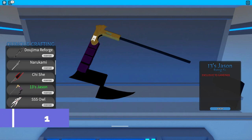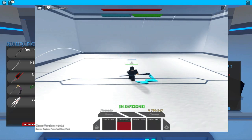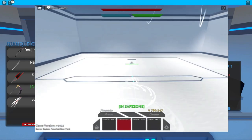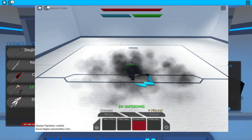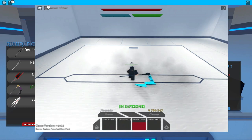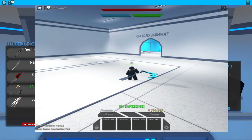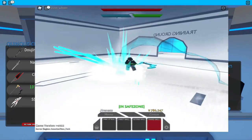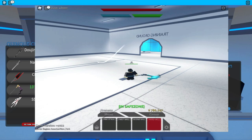The next weapon is the 13 Jason — this is a game pass, so if you want to get it, just buy the game pass. The first skill is a normal dash attack. The second skill is a lot of dash attacks within the circle or within the range. The third and last skill — he will throw a laser, pretty quite nice.